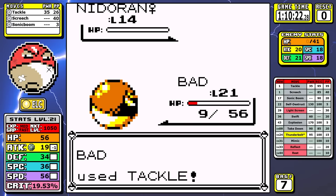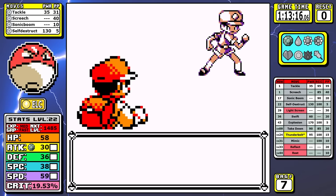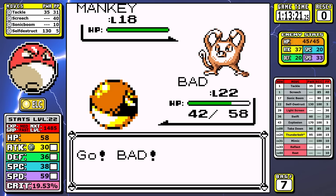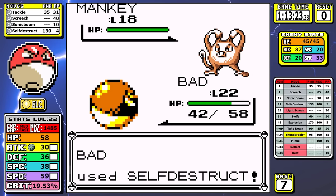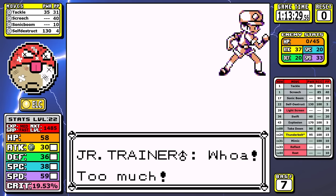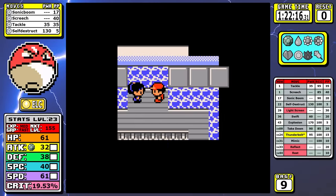At level 22 we learn Self-Destruct — not something you use in a solo playthrough. But I often play these runs late at night and sometimes get tired, which results in bloopers like accidentally using Self-Destruct. I'm not going to count this as a reset, but it was funny enough to include. Self-made errors like this are why I prefer in-game time as a metric — I'd hate for Voltorb to be penalized because of my own mistakes.